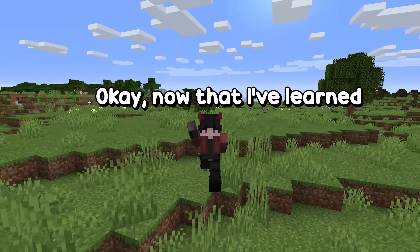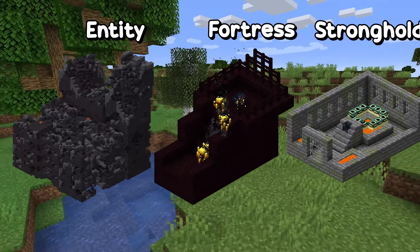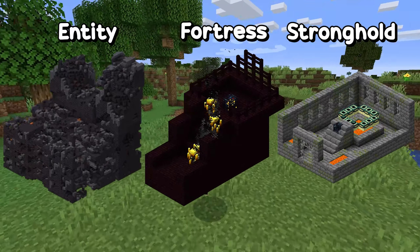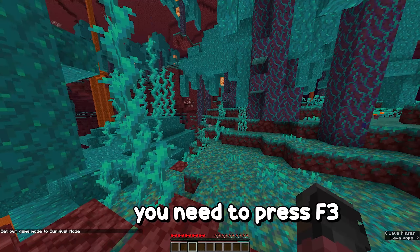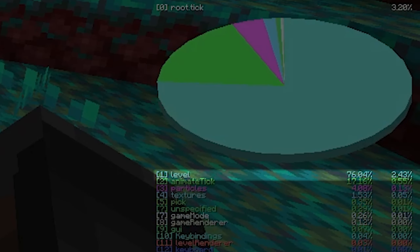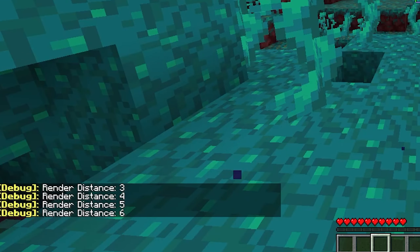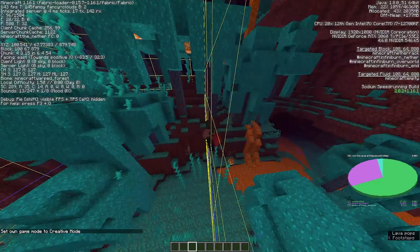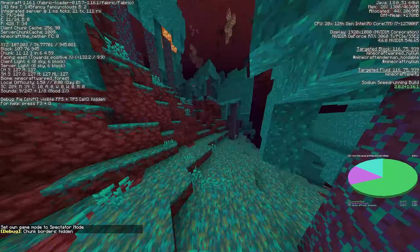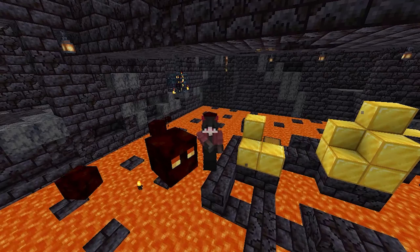Now that I've learned all these techniques, let me tell you how to find the fortress and the stronghold. To find the fortress, press F3 plus Shift, go to your pie chart, and navigate to tick level entities block entities. If you increase your render distance you can see a spawner, but by moving the chunk distance back one you can move across the chunk border and tell roughly where the fortress will be. Note: one bastion type also has a spawner, so if you see it — game over.